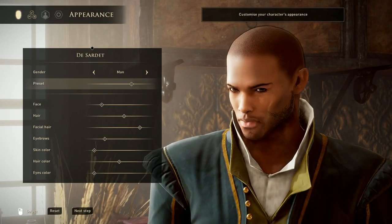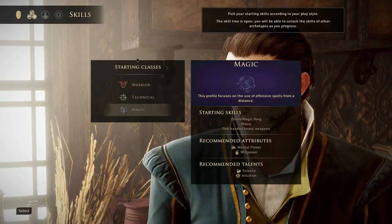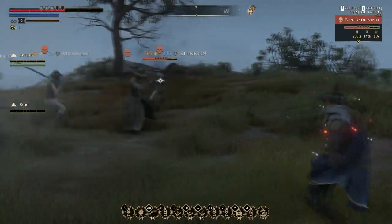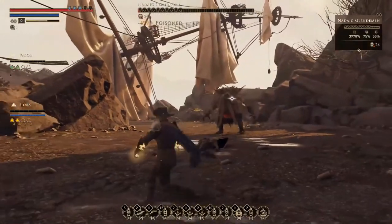When you start the game, you'll have to customize the look of your character, which is irrelevant, and pick your skills, attributes and talents, which actually matter. I personally skilled in the technical fighting style, which uses guns, traps and bombs to control the battlefield and weaken enemies before I deal the killing blow with my sword.